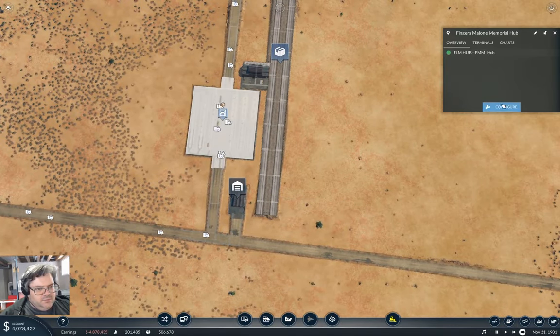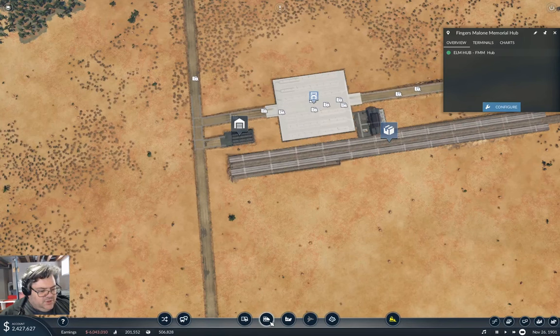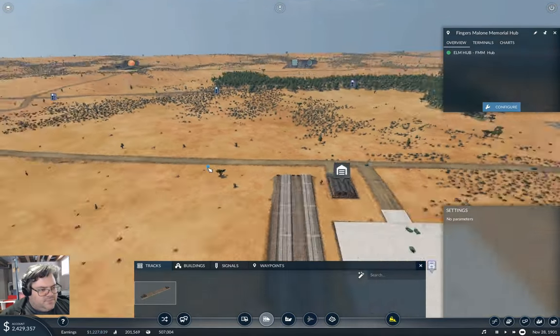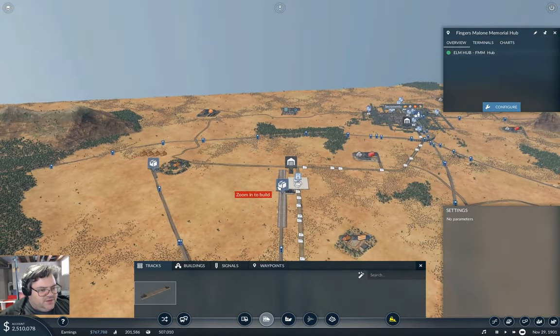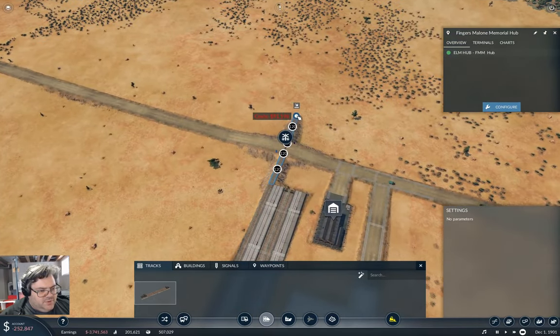That means we're going to need a track over here. We're going to need to bring a track out of that and it needs to come up to this line here. We come out of here on the level — yep, we're on the level.